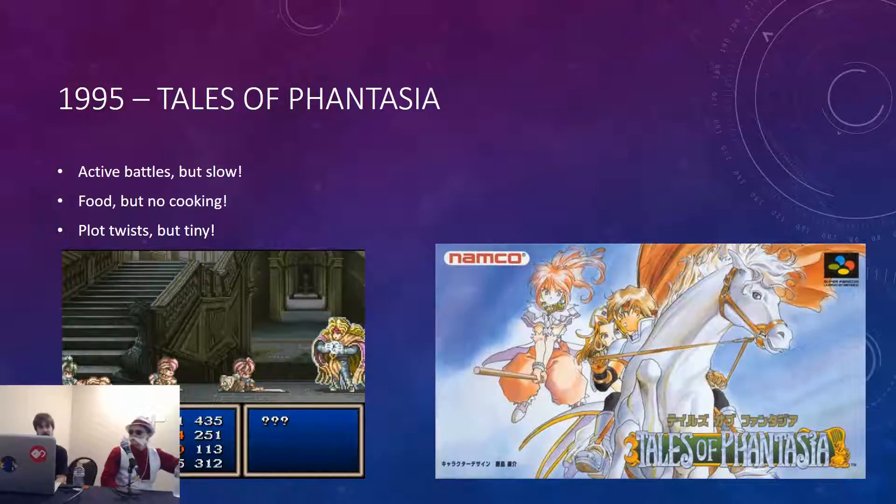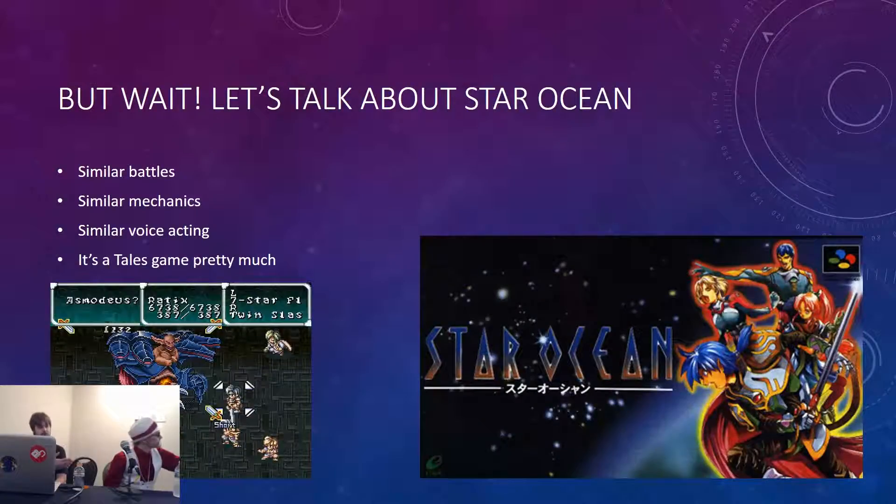However, the changes Namco insisted on making did not sit well with the creators, and most of the members of Wolf Team left and started a new company called Tri-Ace, and they made Star Ocean. If you've played a Star Ocean game, you may have thought of it as kind of like Tales in space — it's got a similar combat system, except instead of running along a single line, you've got a whole 2D plane to run around on. It's got mechanics that are pretty similar, and it has voice acting on the Super Nintendo, which was impressive in its own right.